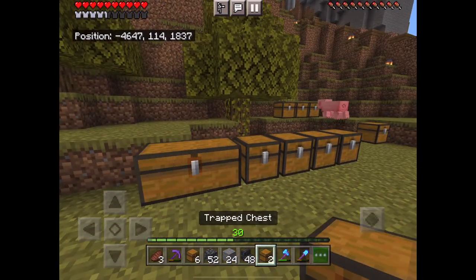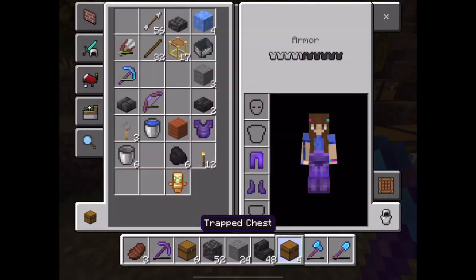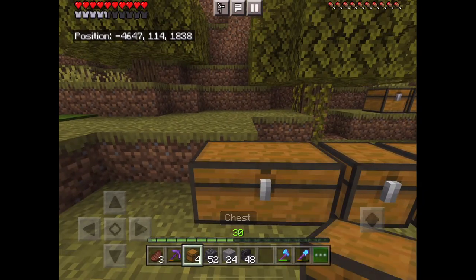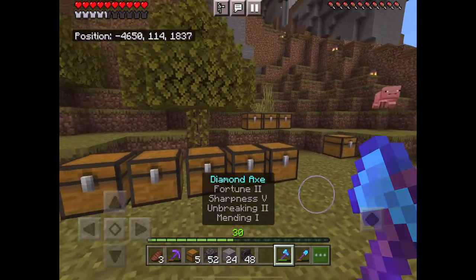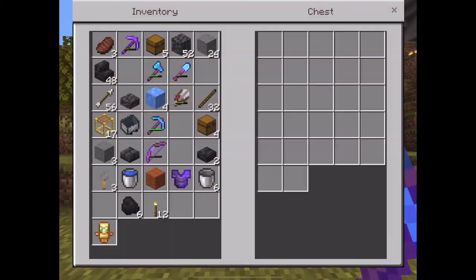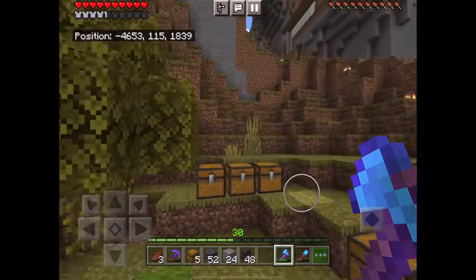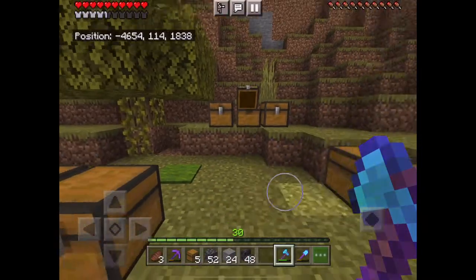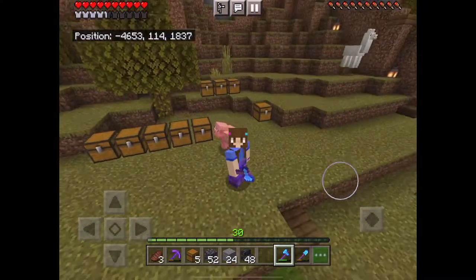You can just keep going that way with regular chests, and keep going, and you will have a whole bunch of single chests all lined up. You can put things in them, take things out of them, and they stay as single chests. That's the way that I like to do it.